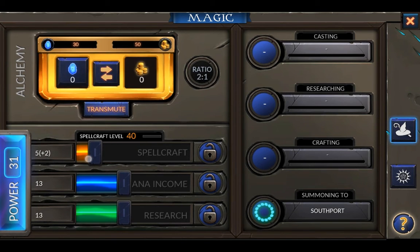This panel shows how power is distributed every turn. It can supply three things. Mana is the more straightforward one — it's a simple currency similar to food or gold, only used to cast and maintain spells. Research governs how quickly we can learn new spells. Finally, there's spellcraft.